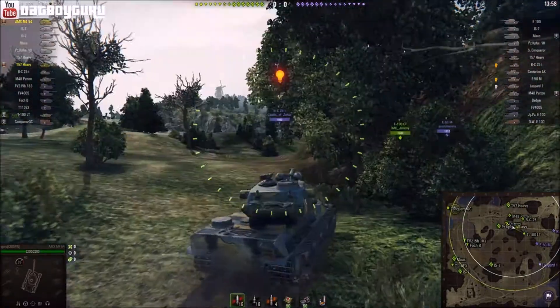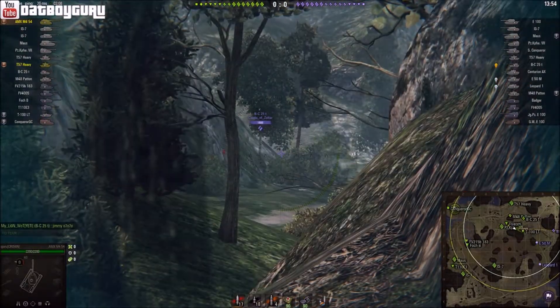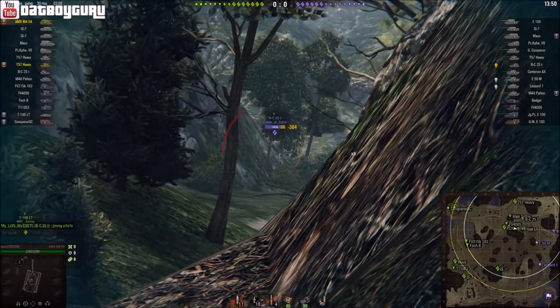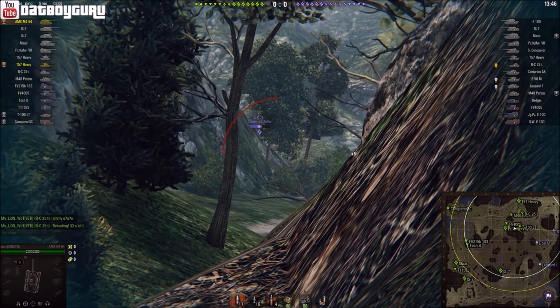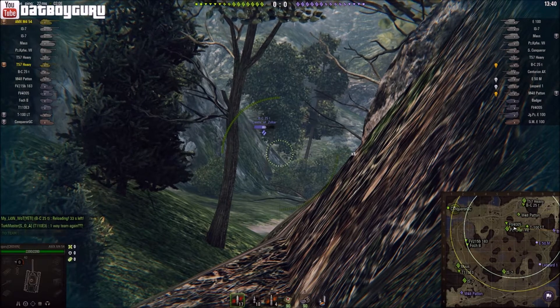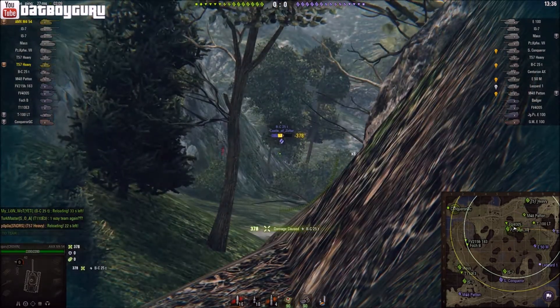If you take a look at the enemy bad chat position, he's got no place to go except there. I can't believe I bounced him. He's got no place to go except up that zero line, and if he does go up that zero line he's limited to what he can do because there's plenty of people defending that side. As you can see there's a T57 there. If there was no one there, it would be quite unfortunate for us.